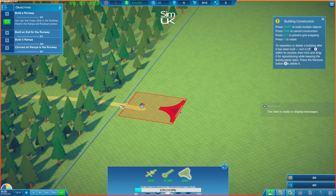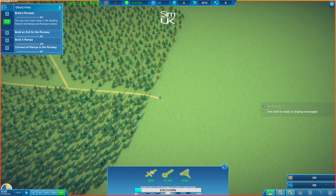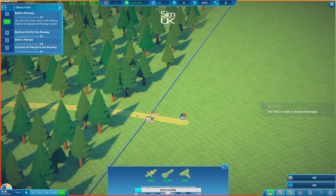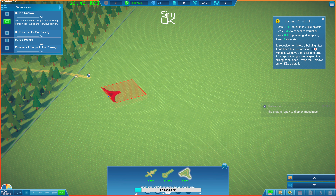To reposition or delete a building after it's been built, turn it off within its window, then click and drag it for repositioning. Whilst keeping the building panel open, press the remove button to delete it. That's a little bit complicated, but okay. Now it says build a runway, but that's in red - no connection to supply network I assume. I assume we're building this way and not that way. Grass strip - boom. It's red.